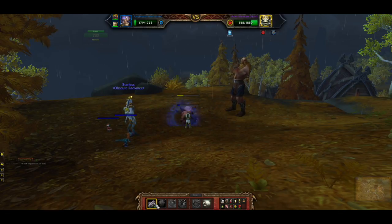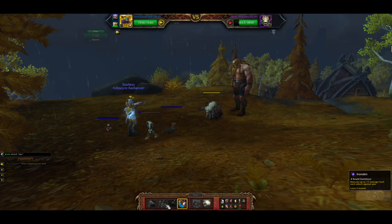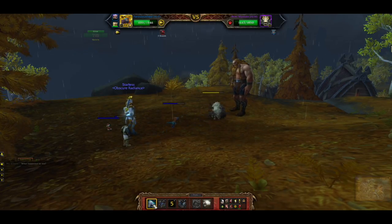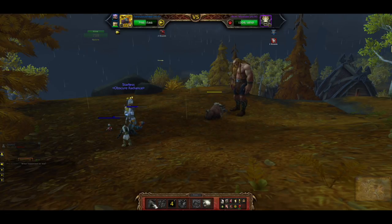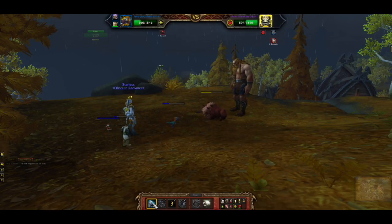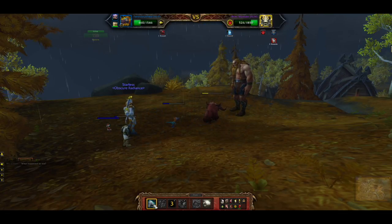After he uses Wish, switch in your Falcosaur Hatchling and the first thing to do is use the Warning Squawk ability to give yourself some extra crit. Then just use Falcosaur Swarm — it's going to take him down pretty low. Keep using Falcosaur Swarm until he kills you. It doesn't matter if your Falcosaur actually dies here — you still get credit for the quest. Just get him pretty low before he finishes you off.